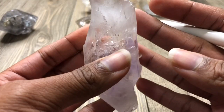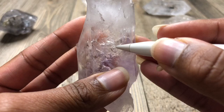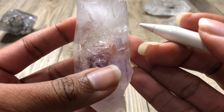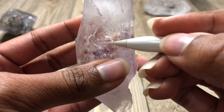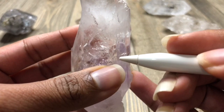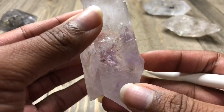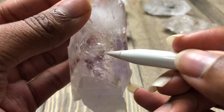And there we have it — my Brandberg enhydro quartz. The bubble is so small but it's right here. This is one of my newer crystals and I love it. This bubble actually moves — oh, looks like that moved right there. Was that the same bubble or a different one? It has a few bubbles in here too — there's one right there and then of course there's this bubble right here.